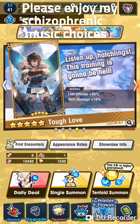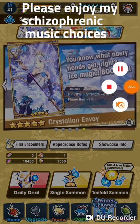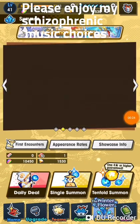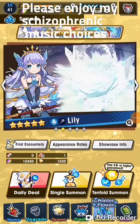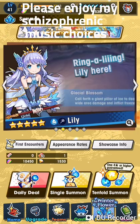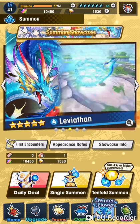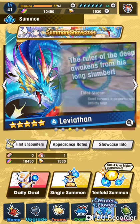The first raid event has come out and a new banner is up featuring these two warm prints — Lily, who people were saying she was going to be a healer and they were wrong, and a five-star water dragon.